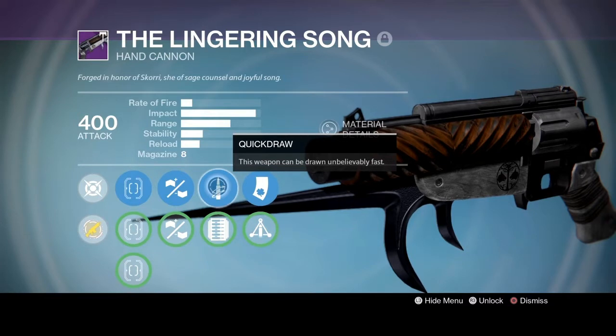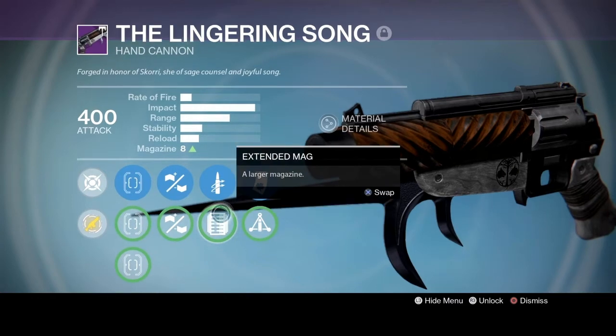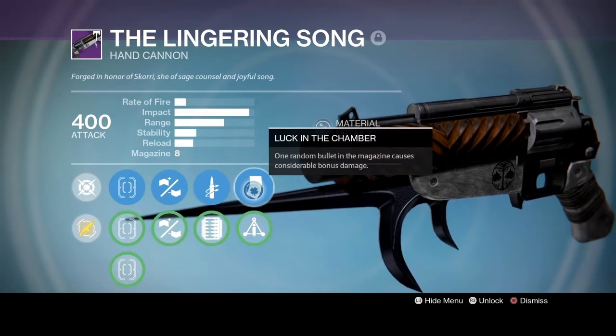The perk we'll be using in the second column is called Quick Draw. This will not ready your weapons unbelievably fast anymore. Instead, what it does now is increase your weapon handling. And it just makes sense to go with the extended mag because you do not want a lot of bullets in this gun, because in the third column you're going to be running Luck in the Chamber, where one random bullet in the magazine causes considerable bonus damage.